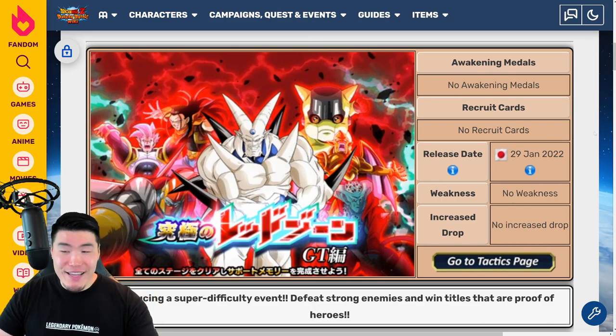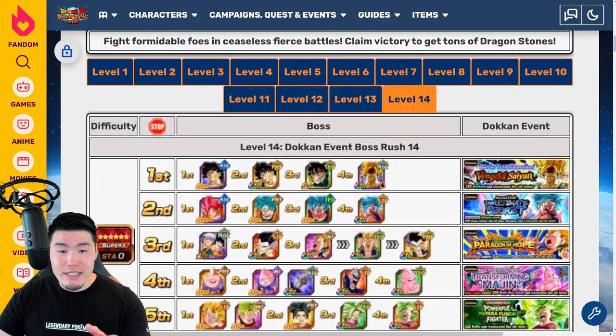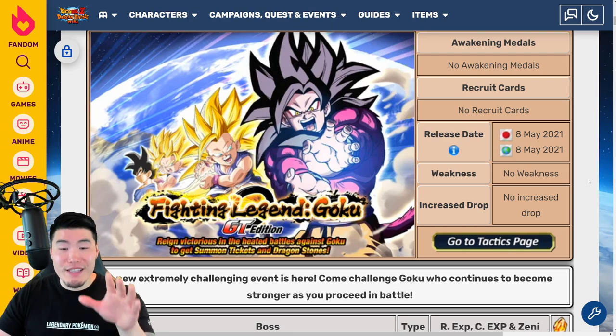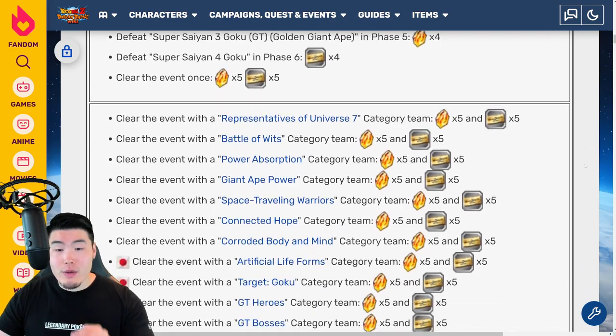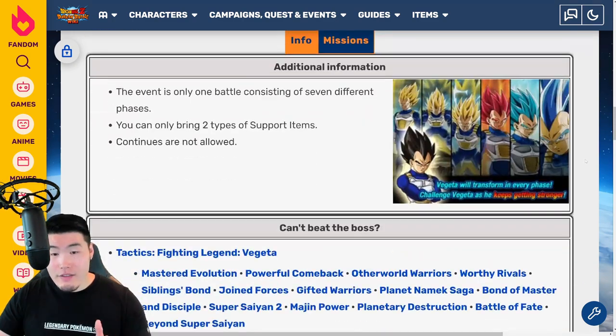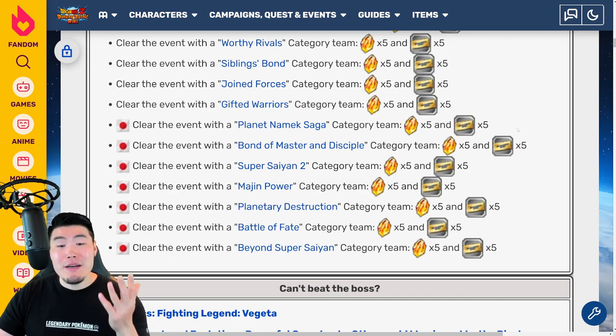After that, we have a new stage of Boss Rush — I believe it's stage 14 — and the Dokkon events this time will be for Super Saiyan Bardock, Super Saiyan Blue Kaioken Goku, Super Saiyan 3 Gotenks, Super Buu, and finally Super Saiyan 2 Kefla. We're also going to be getting new missions for the Legendary Goku event and the Legendary Vegeta event. For the Legendary Goku event, the new categories are Artificial Lifeforms, Target Goku, GT Heroes, GT Bosses, Legendary Existence, Sworn Enemies, and Fused Fighters. For the Legendary Vegeta event, we have Planet Namek Saga, Bond of Master and Disciple, Super Saiyan 2, Majin Power, Planetary Destruction, Battle of Fate, and Beyond Super Saiyan.